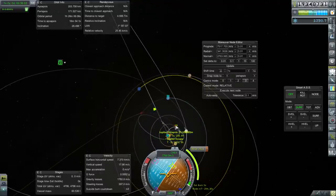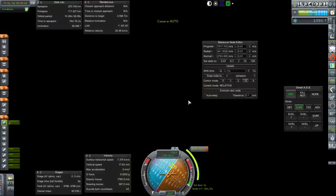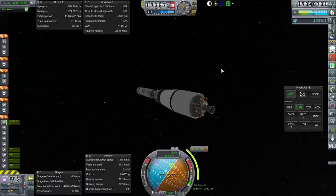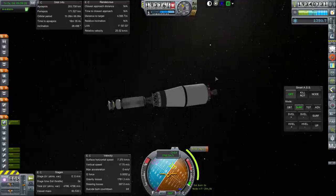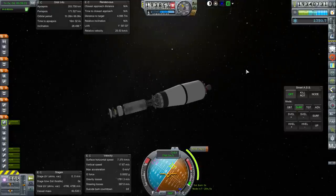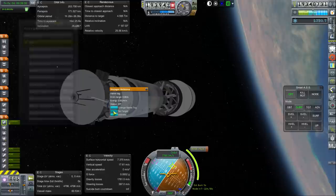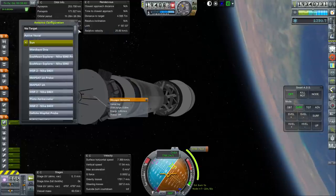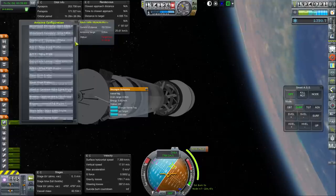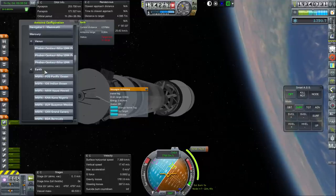We can't really plot that out right now — the best it can handle is Jupiter to Uranus. It has to be a close flyby of Uranus, so that gives us only a little bit of leeway to attempt to hit Neptune. Once we get past Jupiter it'll be easier to fine-tune the approach to Uranus to hit Neptune as well. We should get communications set up before we start our burn. Targeting Earth — these are all our interplanetary missions in orbit around the sun right now.